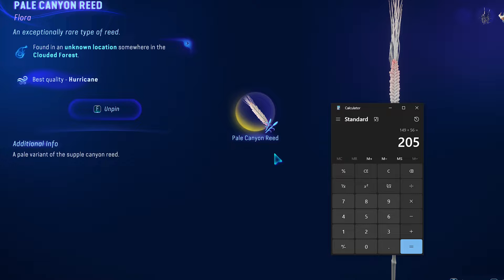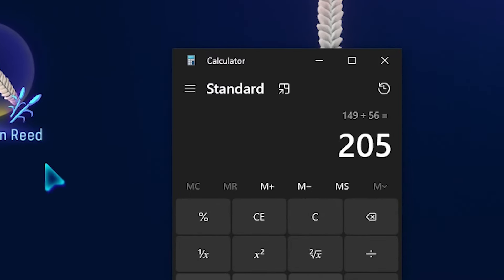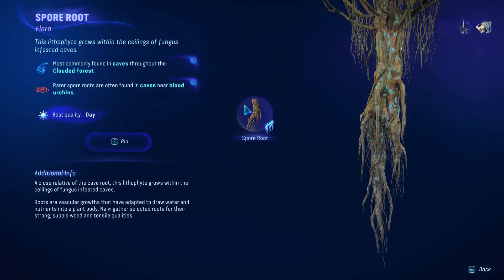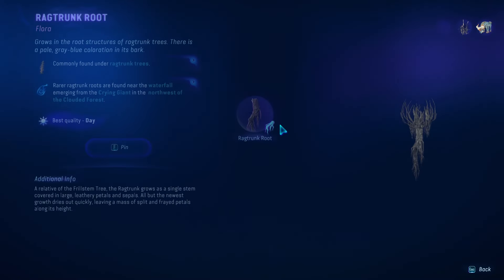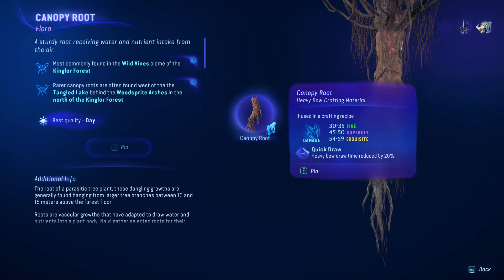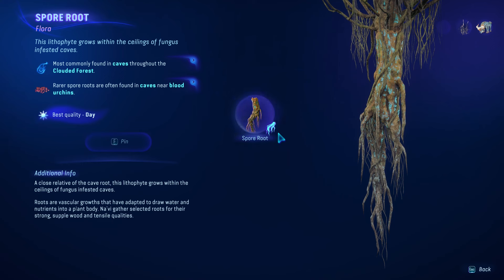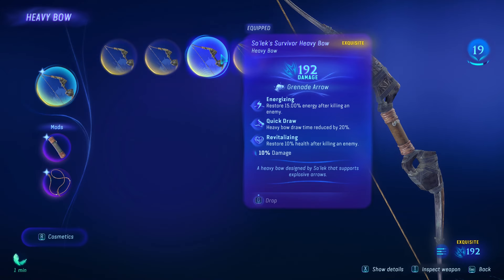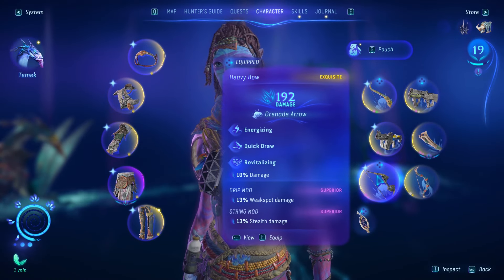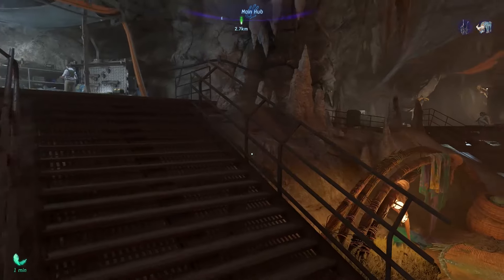But speaking about damage, it turns out when I calculate the damage if you get all the best quality materials, you will only get 205 damage. I don't know whether there are other materials that offer higher damage or if there's any other way to get this bow to its full potential. But if any of you know how to get it, please kindly leave a comment down below. But for me, this bow is enough to just sweep enemies. I really hope you'll find this video helpful and see you in the next video. Bye!